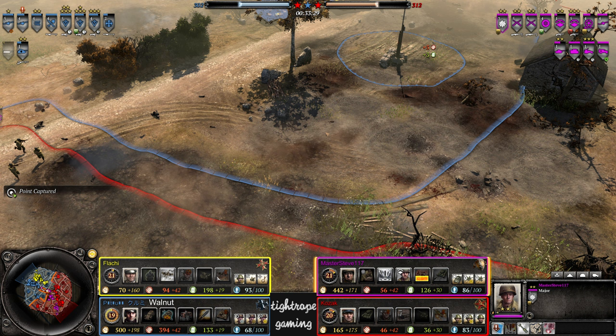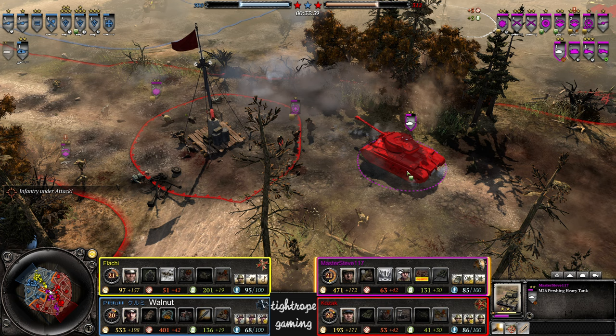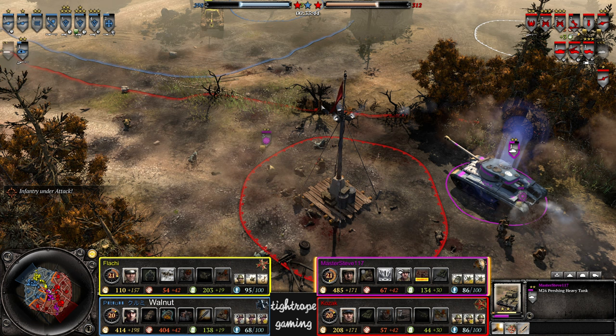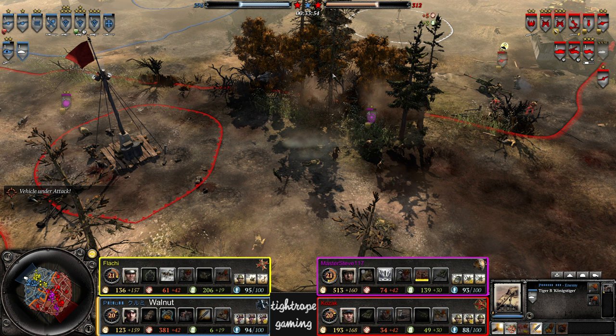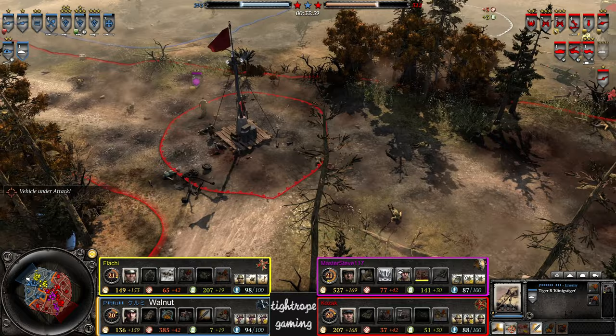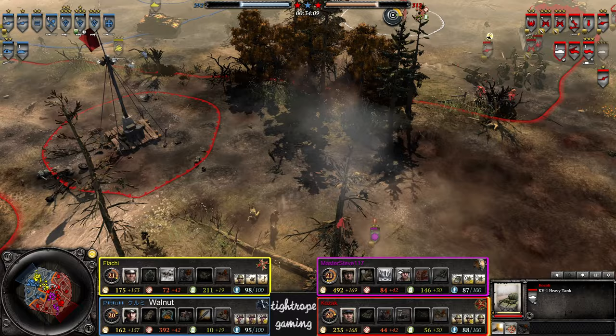Yak Panzer — so close to the King Tiger! Very strange choice. The Jagdpanzer is a good counter to the Pershing but he could have had it out more than five minutes ago. Oh no, he cancelled it and went for the King Tiger. Indecisiveness there. Kozak meanwhile going for a SU-85 — doesn't quite have the room in his army to get it though. Only has one engineer for repairs as well, which is often a bit of an issue when it comes to repairing the KV-1.